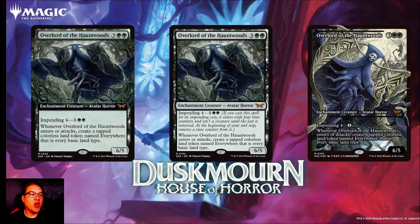Next we've got Overlord of the Haunted Woods for three and two green mana. You get an enchantment creature that's an avatar horror — a 6/5. It has one of the new keywords, impending. Impending four costs one and two green mana. If you cast the spell for its impending cost, it enters with four time counters on it and isn't a creature until the last counter is removed. At the beginning of your end step, remove a time counter. So this is essentially suspend with a different keyword name.